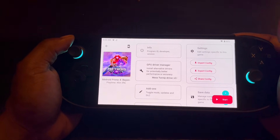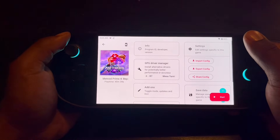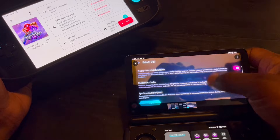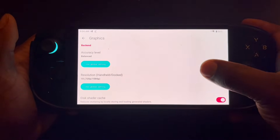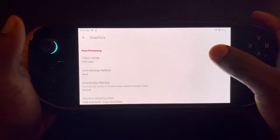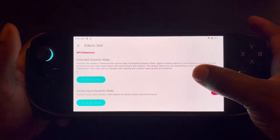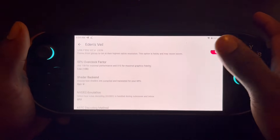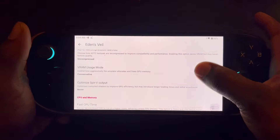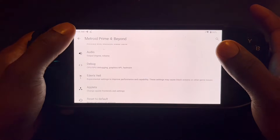I'm going to be trying Metroid Prime 4 again. Shout out to my boy Richie — he just sent me these settings a couple hours ago in my Discord. I already got them right here. Go to Eatersville — oh, that's looking real good. Alright Rich, I hope this works this time.